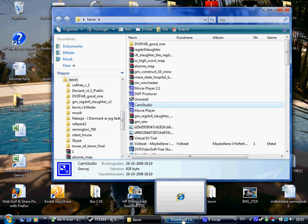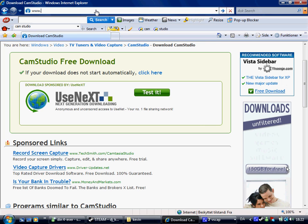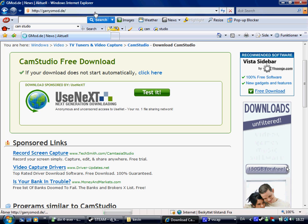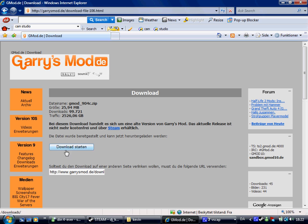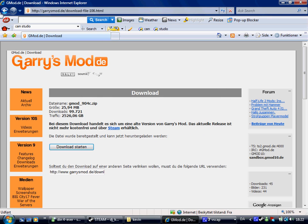First, you're going to get into the Internet app. Click this button, click this button, click this one, and download it. You can do this. I have it, so I don't do it. So, you can close.